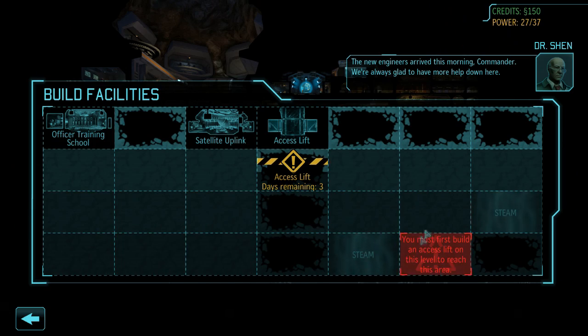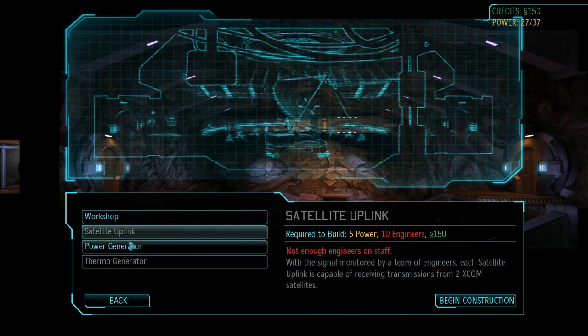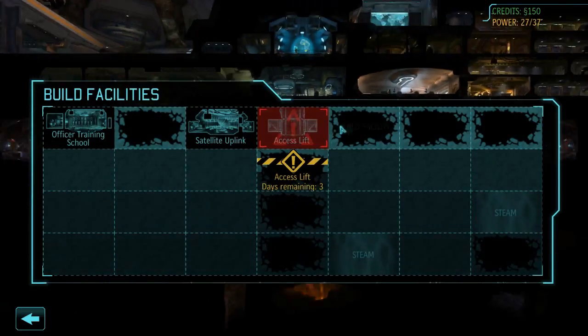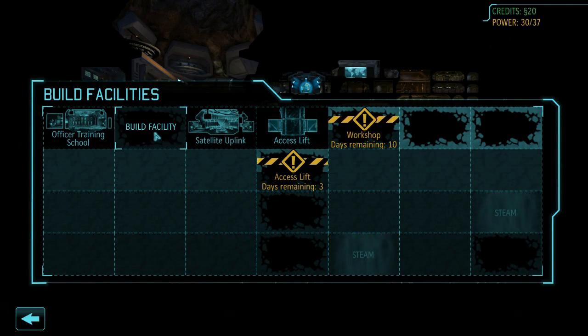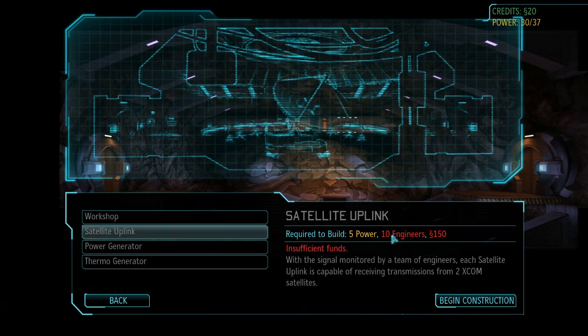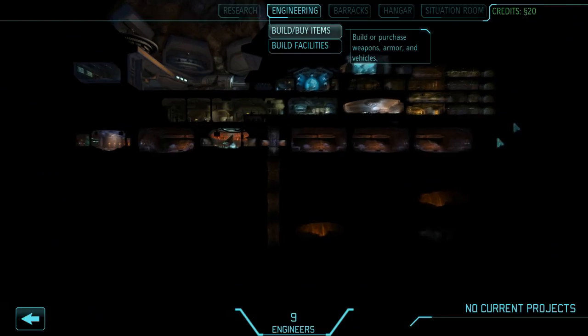As I mentioned before, let's build a workshop. A building requires usually 3 things: an amount of power, an amount of engineers or scientists, and of course money. Let's build a workshop here — we will get 5 more engineers. For a satellite uplink, you need more engineers, which is why it's good to build a workshop. More money we will get later on.